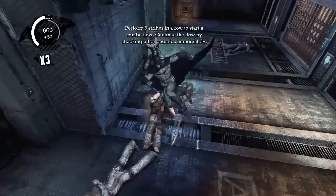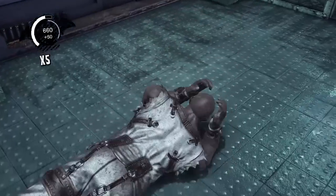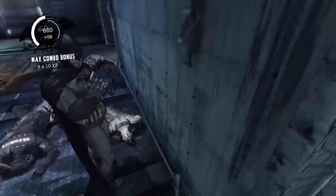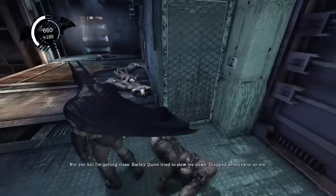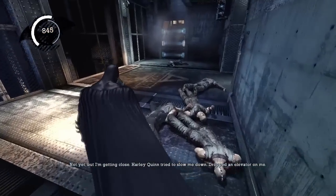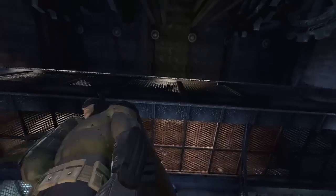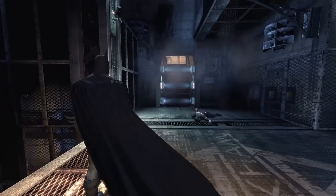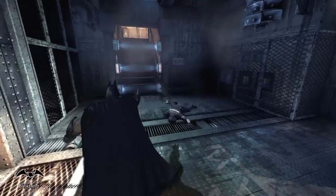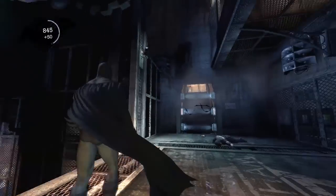I was trying to — oh, it's probably because I was in mid-ground takedown, I can't. That guy was just looking sad at the wall and I punched him — I feel like a dick. How's it going? Any sign of dad? Not yet, but I'm getting close. Harley Quinn tried to slow me down — dropped an elevator on me. 'Did it work?' Of course not. I'll get back to you when I reach the end of the trail.